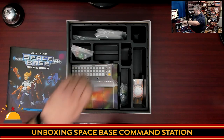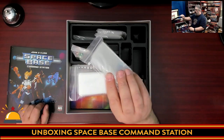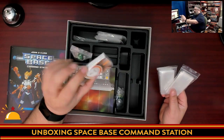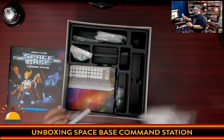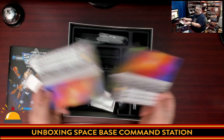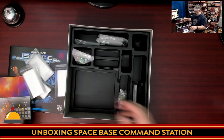Card sleeves for the Spacebase cards are included in this, which is good because they're a weird shape — they're small, like cards cut in half, so they take unique sleeves. The new player boards for the two new player counts are in there, and there are tons of sleeves included.